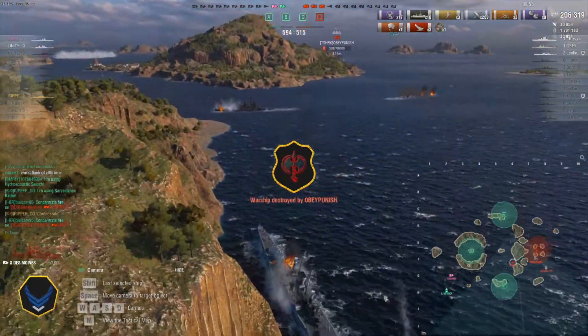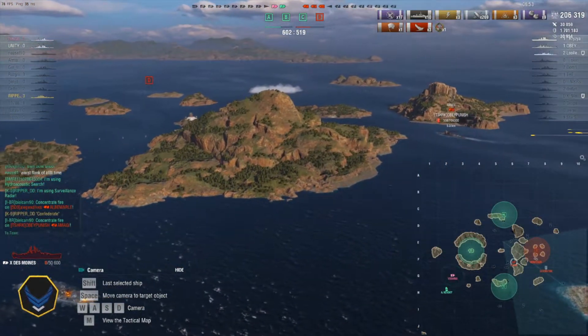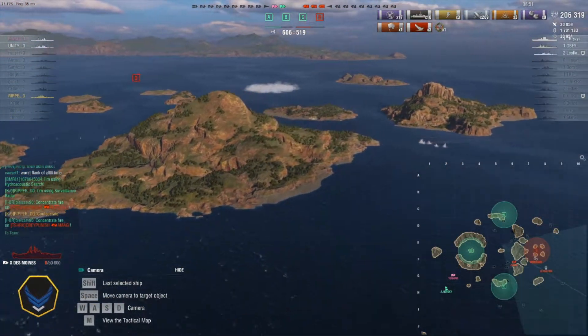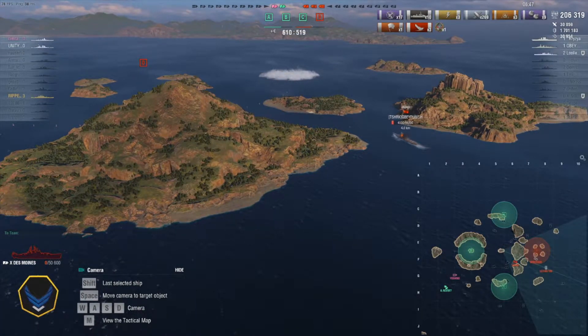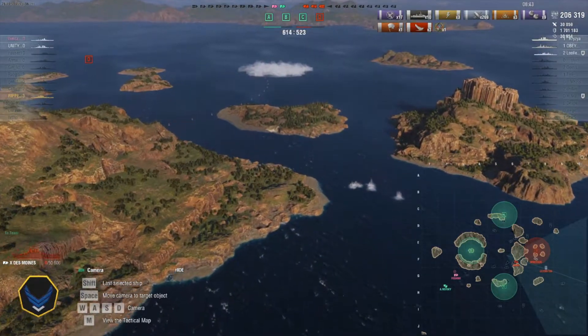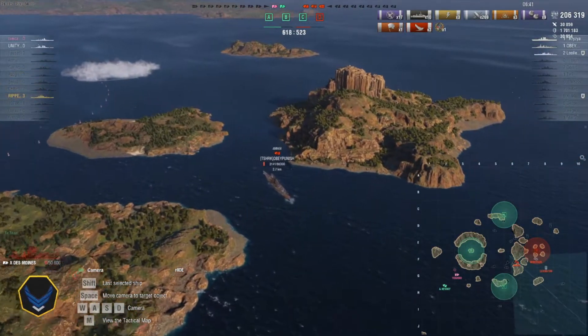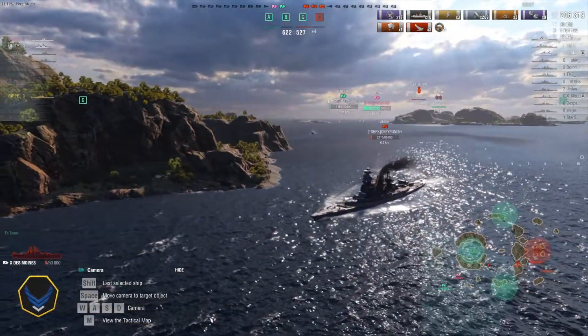We earn the Confederate on the Amagi, putting as many shells into it as we can. Now we're relying on our last two ships to win — this is a nail-biter. They still have a carrier. The Amagi is on fire and I believe our team is shooting at it from across the map.